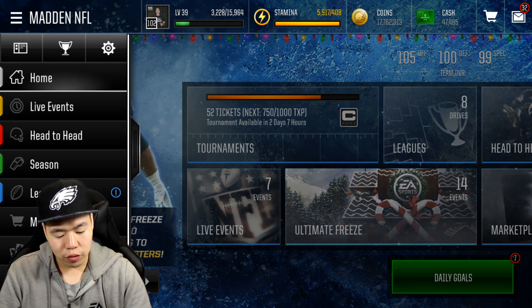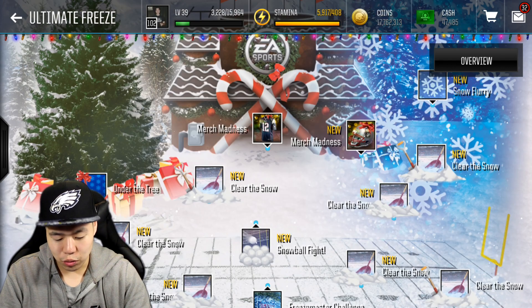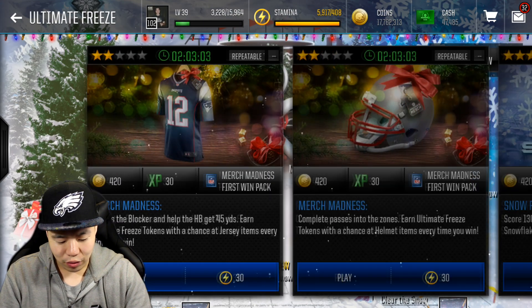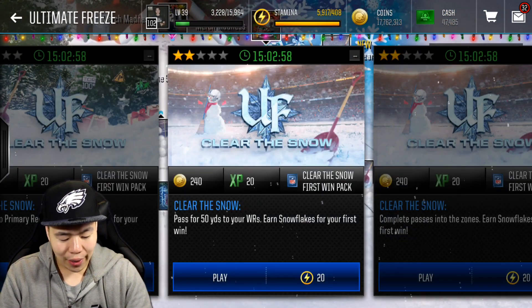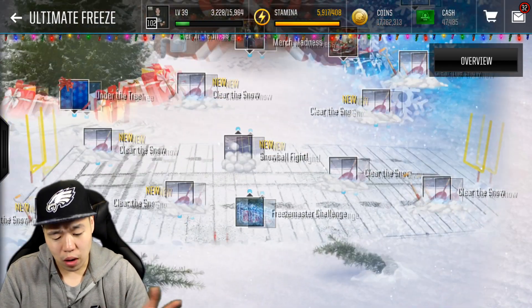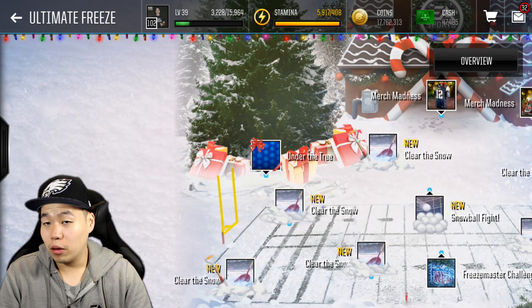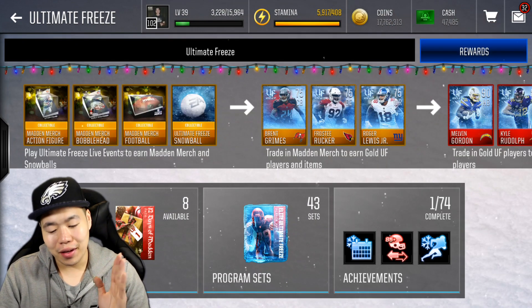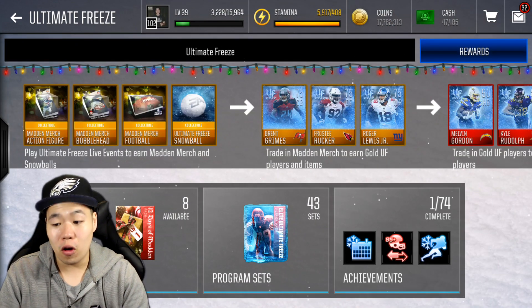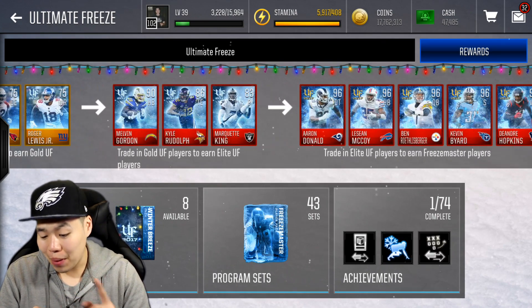Now we're going to go to sets, but first let's do the real rundown real quick. This is how the live events look — there's a bunch of them. You can get ones that give you merch, which is really nice. One of them gives you a toy. Then you do all the snow stuff right here, and it gives you some snowflakes which you can throw in to make some snowball — pretty cool content. Under the tree gives you a silver Ultimate Freeze present. You collect the collectibles and trade them in for gold players, then elite players, then Ultimate Freeze players to earn the Ultimate Freeze master.